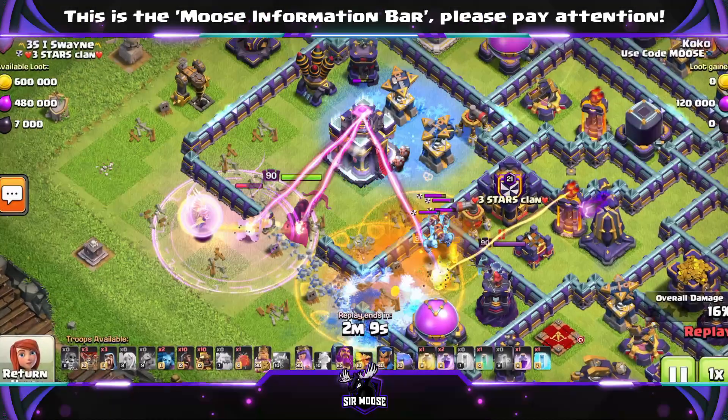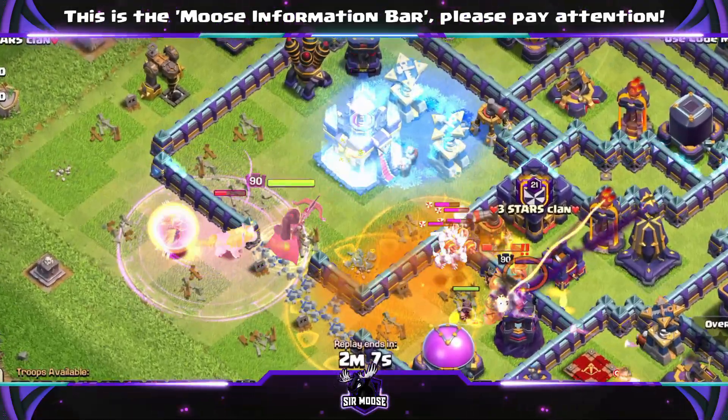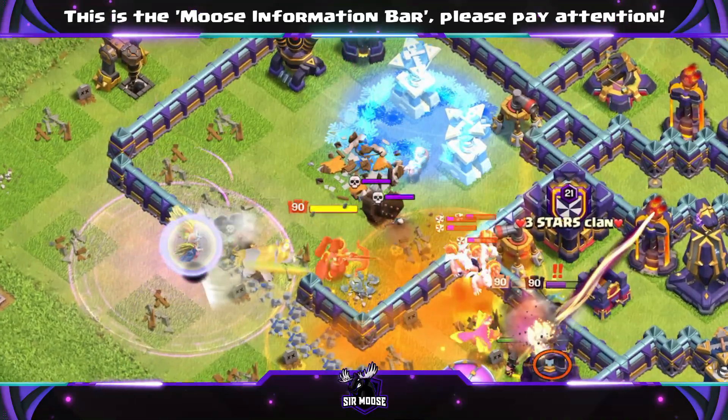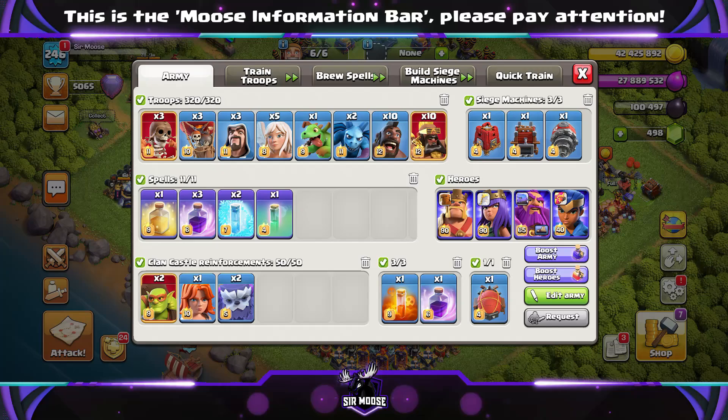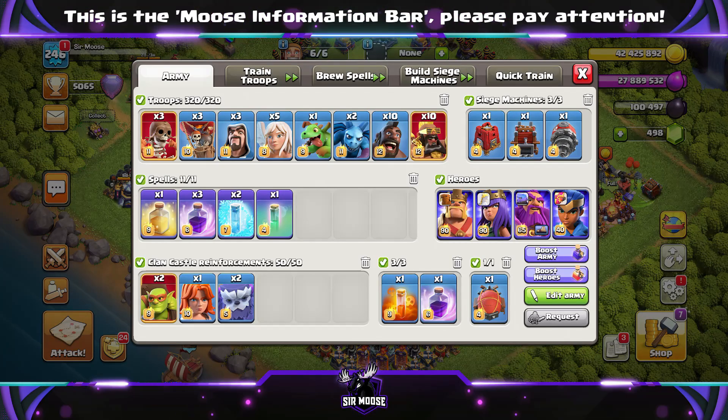Hi guys, welcome to the channel. Today we're going to be checking out a powerful Town Hall 15 attack strategy - Double Hog Riders. First of all we're going to have a look at the army composition, then we'll watch the replays and I'll show you how to use it.